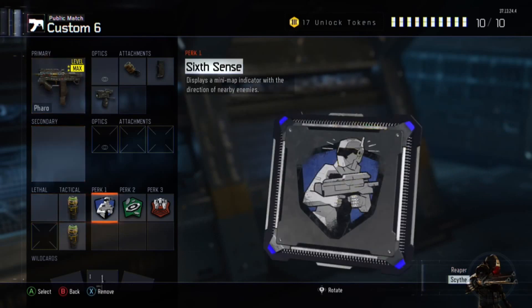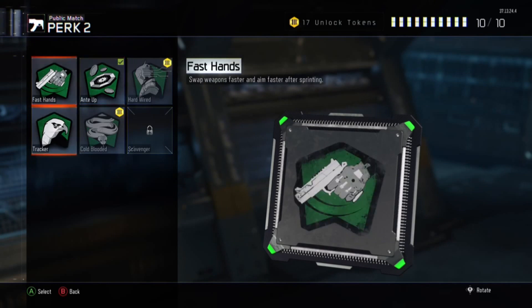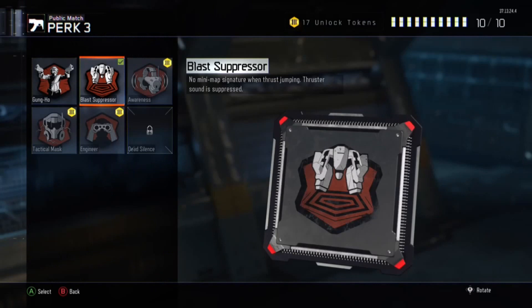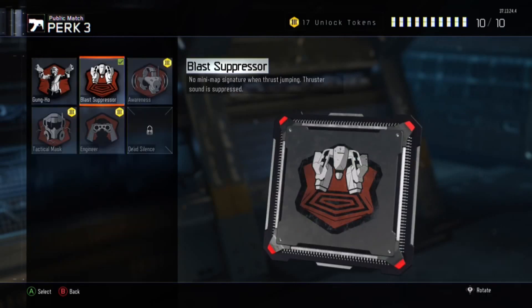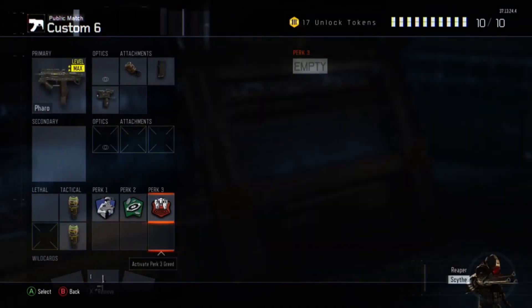I'm running Rapid Fire, Extended Mags, and Foregrip on this Pharaoh. I have Ante Up — you can use Ante Up, Fast Hands, or Tracker. Those are probably the best ones to use. And Scavenger, of course, is good. Blast Suppressor I use, but really I don't have a good headset so I don't use Awareness. It depends on what game mode you're playing. Awareness is probably good for Search and Destroy, and so is Dead Silence. Blast Suppressor I just kind of use just because.